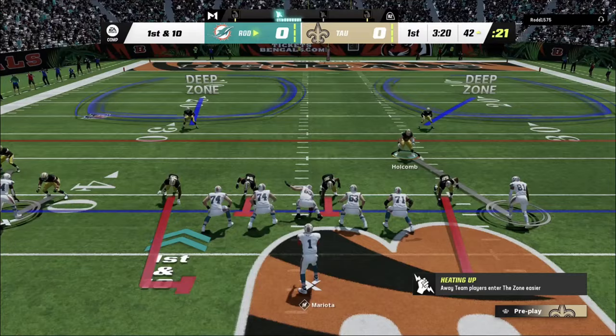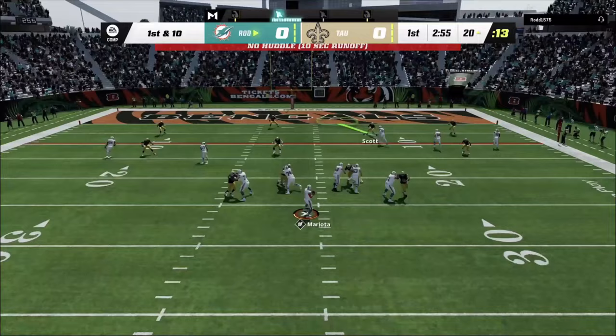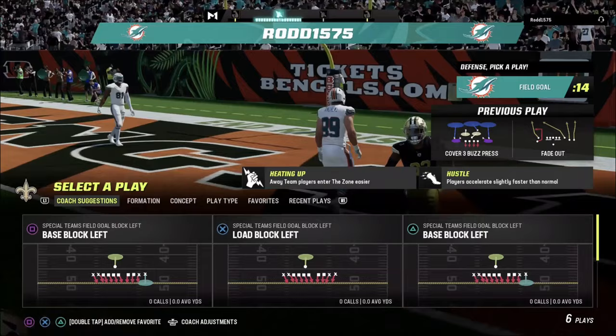This guy's going five wide, which is kind of concerning. Nick Scott almost made a good break on the ball on defense, but the opponent completes it anyway. That should have been a pick. Starting off a little rough — two drops on offense and no interception animation on defense, but this opponent looks like he could be beatable.